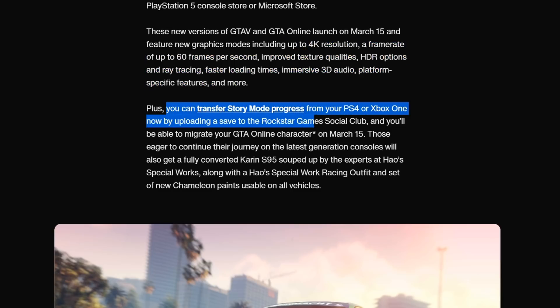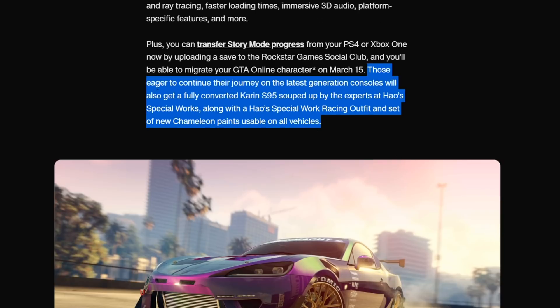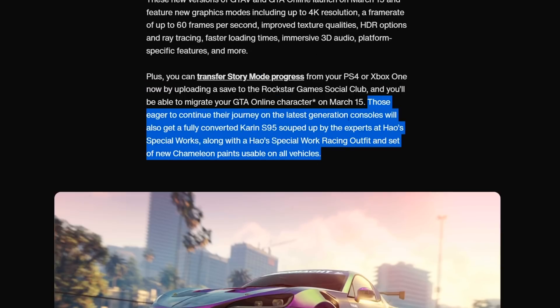Now you can transfer your story mode progress. On March 15th that's when you actually get to do your online character, so you can't do your online character just yet — it's only story mode at the moment. And they actually give us a little tease as to one of the new vehicles: those eager to continue their journey on the latest generation consoles will also get a fully converted Karen S95, souped up by the experts at Hao's Special Works.